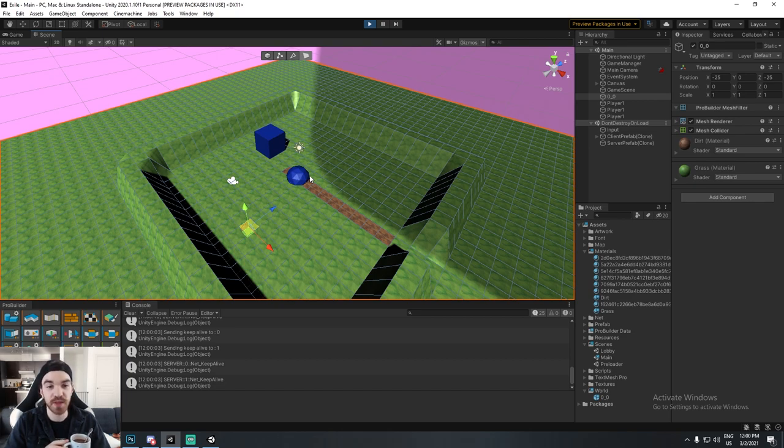If the server thinks I'm close enough to an actor, it sends me three types of information: first, if it just entered my radius, the full information about the object — its position, mesh, material, everything. Second, if the actor is dropping out of my radius, I want to delete it. Third, there's an update message.